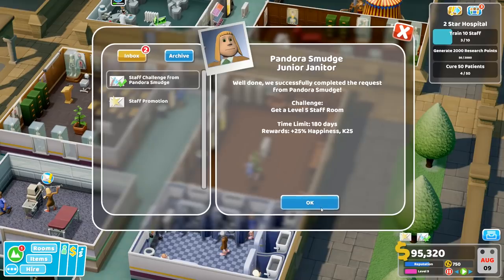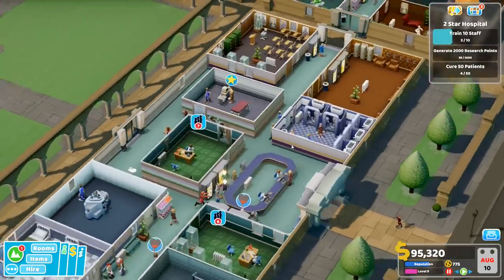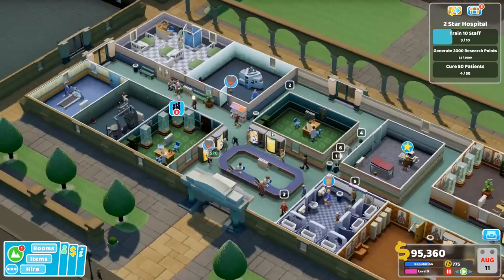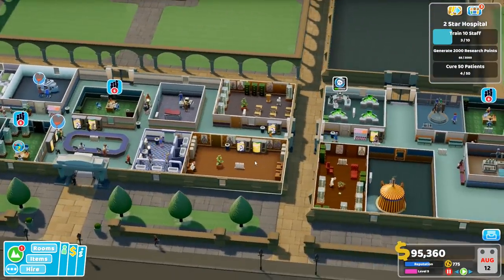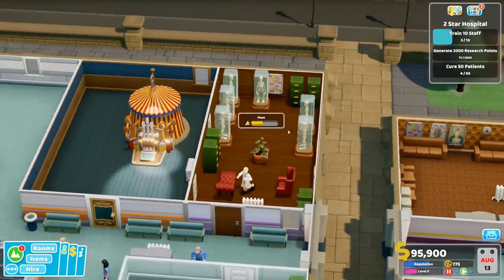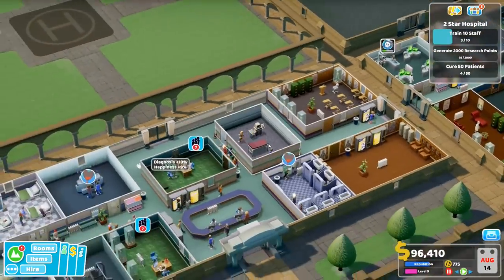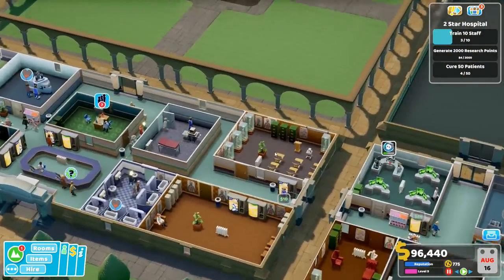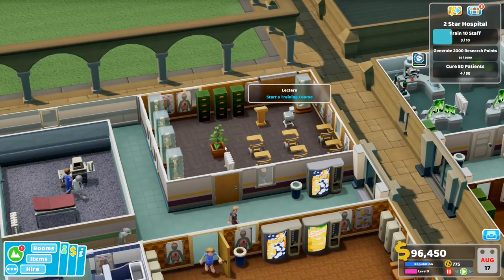So, promotion — sounds good to me. And what about training? It looks like we might need another GP's office sometime soon. Where's our training room? I assume we have one. No, that's the psychiatrist. Don't we have a training room in here? Apparently not. No — there is one right here, that's the level 5 training room. Yeah, it is. Let's check who we can train.